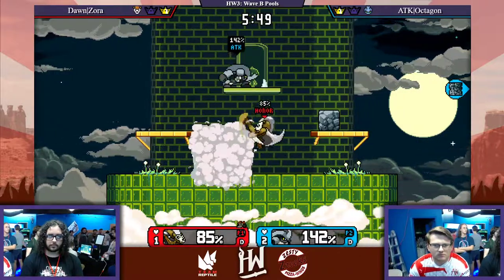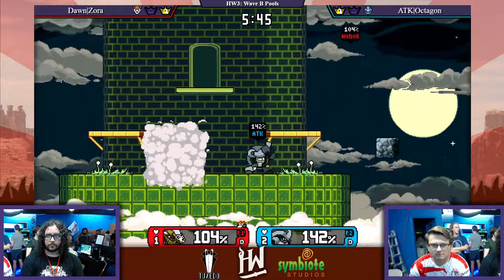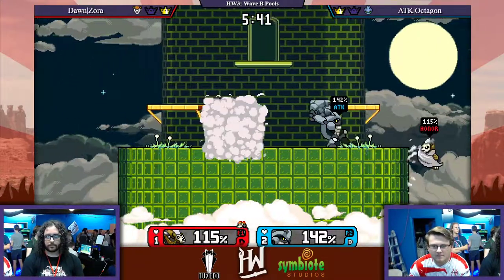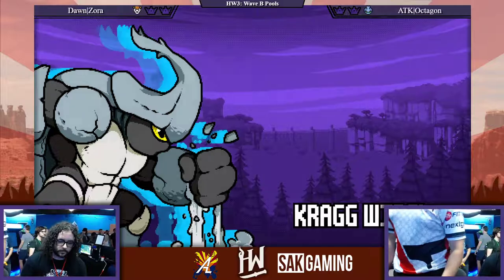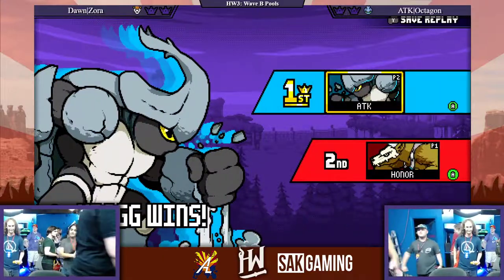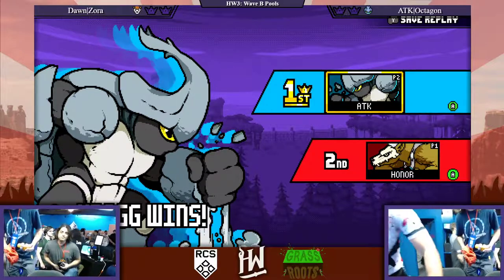Octagon's been using his down B to break it from the shards. Right there breaking the pillar, so Zora's going to land. And that's going to take it. A popup from Octagon - well-deserved win, definitely. Zora brought out Sylvanas game one, knowing that was a tough option for him.